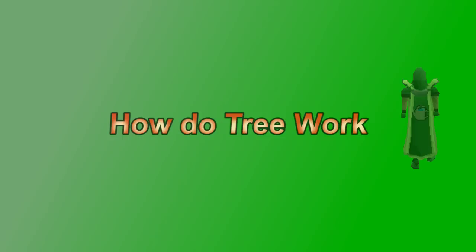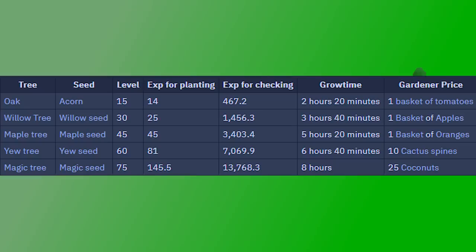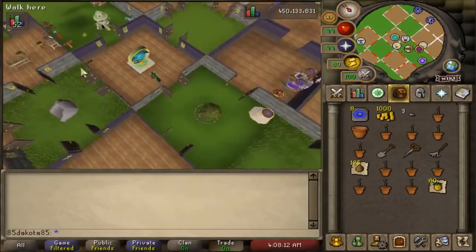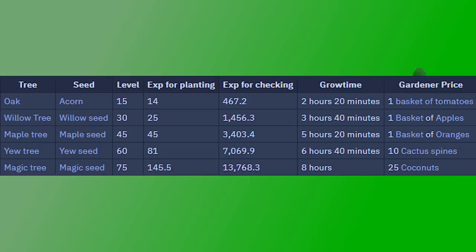Now let's get into the big plants — trees. There are six regular tree patches in the game. Trees take a long time to grow — lower level ones are faster, but generally you'd expect to do a tree run every eight hours or whenever you feel like it. Instead of planting seeds directly, you plant a seed into a pot of dirt, water it, and it grows into a sapling which can then be planted in a patch. Saplings are tradable so you can buy them from the Grand Exchange. Trees can be protected, though higher level tree protection can be expensive. When fully grown, check the tree's health for a big XP drop.